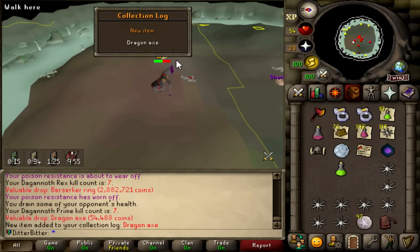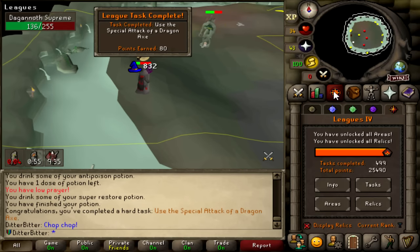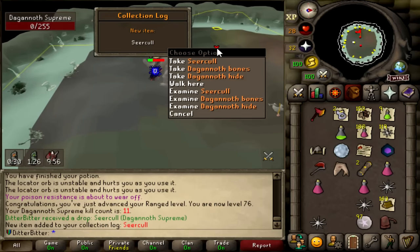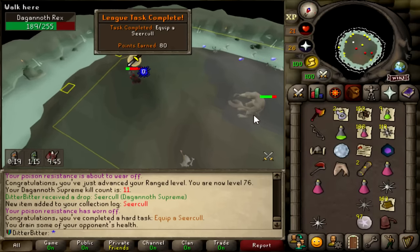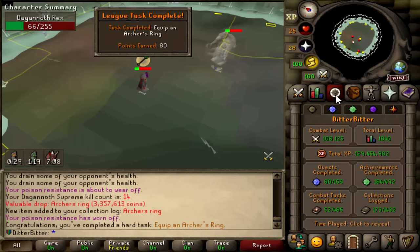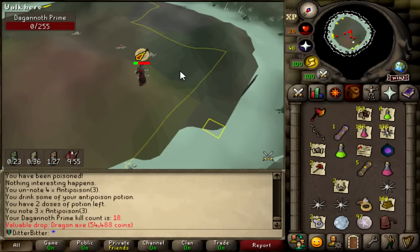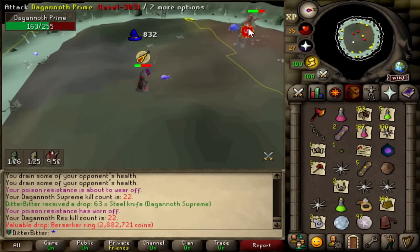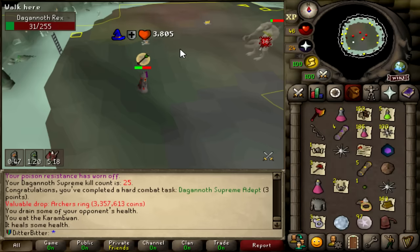We're getting all the combat achievements right now. Seer's ring kill as well — 80 points. Then the Archer's ring — another 80 points. If I get the Seer's ring now, that's a 200-point task on top of that. Flying up the leaderboards — 25,730 right now, and we're 10 points away from rank 12. I'm asking Prime for that Seer's ring dopamine — instead I got another B ring, then another Archer's ring at 25 KC. The drop rate for the rings is 1 in 25 KC, and I've also got a Farseer Helm drop, which is better than the Dagannoth helm.